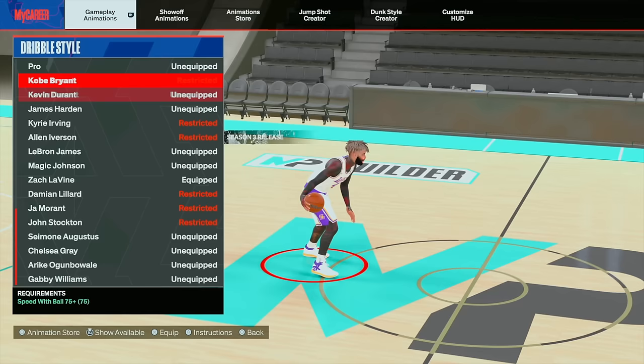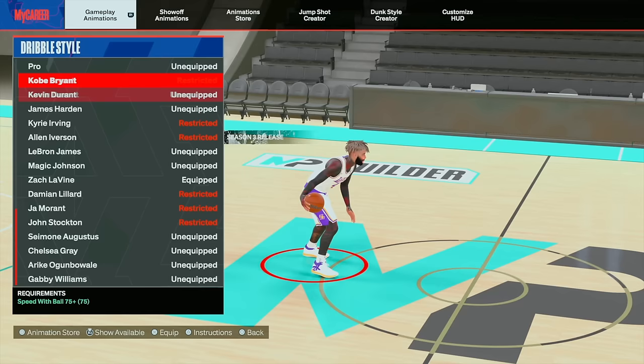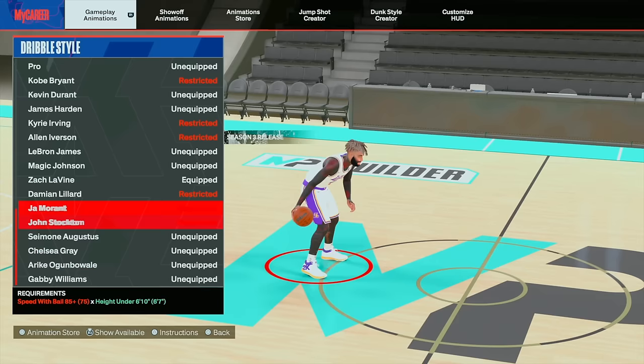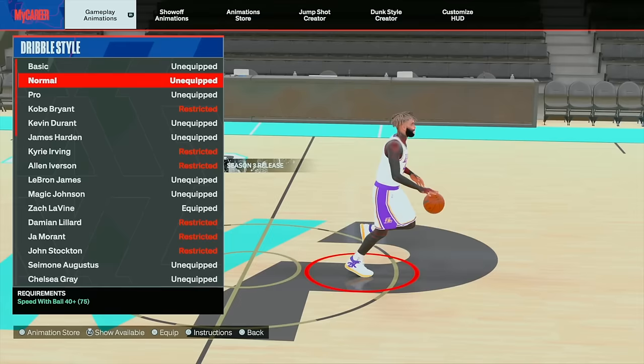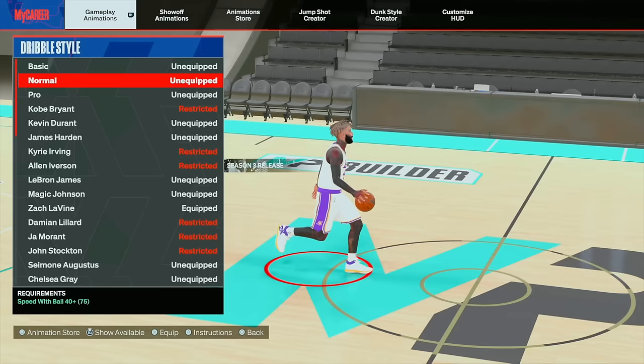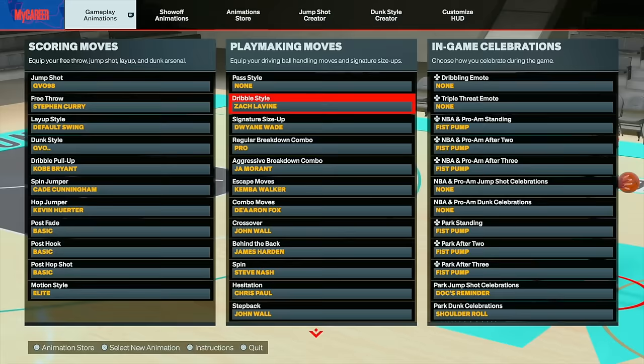A lot of people like to use Pro LeBron or Magic Johnson, and some people even like to use Kevin Durant. I'll let you in on a little secret: Normal is good for anybody that's 6'8" or 6'9" — the misdirection is the same as Steve Nash and it gives you a speed boost kind of like Allen Iverson or Devin Booker dribble style, just not as fast. But for the purpose of this video, I'm going to be using Zach LaVine for the dribble style.